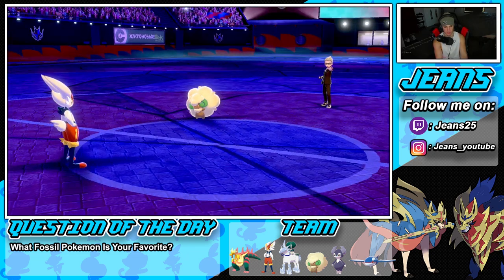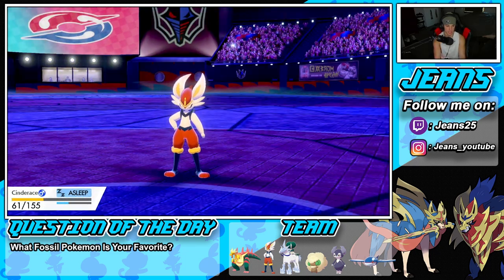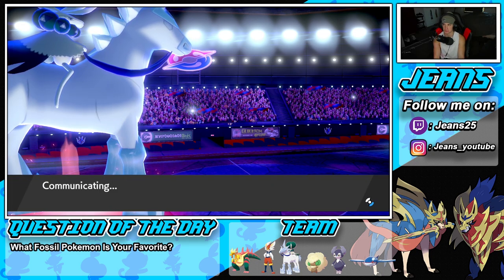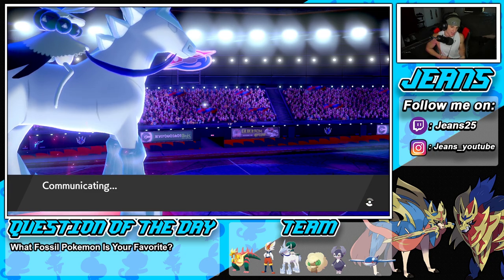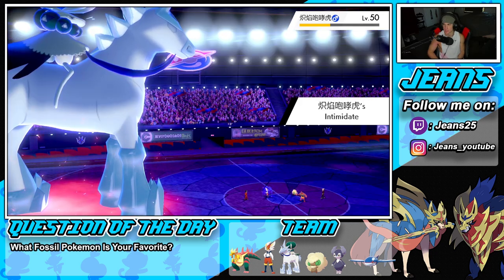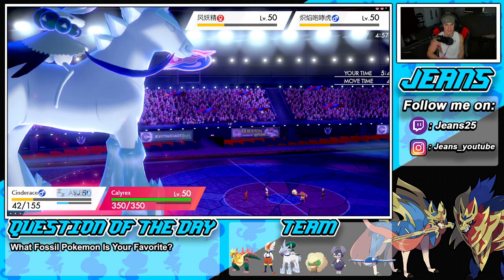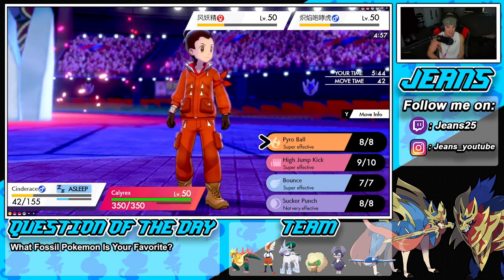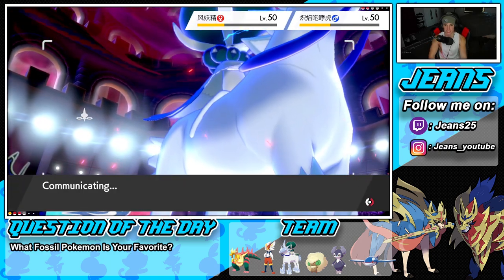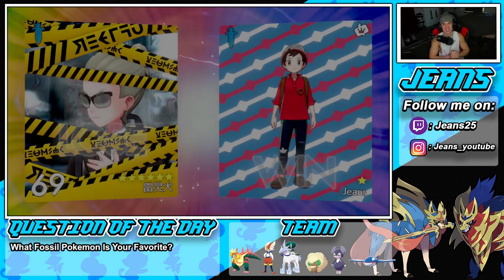Now tailwind is petering out on his side. He probably wants to dynamax Incineroar but I don't think it can take me out. Whimsicott can handle his Whimsicott. I'm going to double down into Incineroar — drop another max quake and hopefully he cancels the battle. He does cancel the battle — let's go, 2-0! Let's hop to battle three and look for a perfect record.